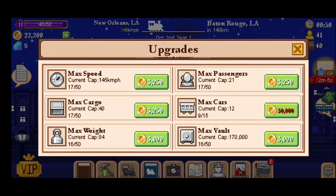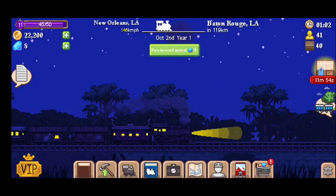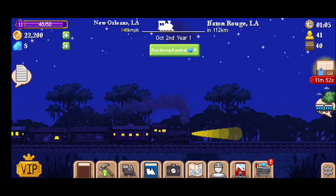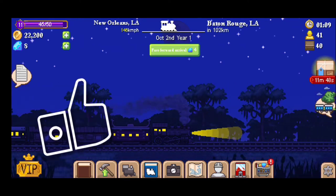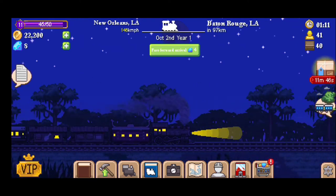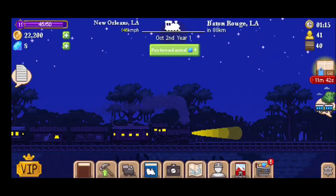You're going to be able to increase the speed, the cargo, the weight, the vault, the cars, and the passengers. Right now I'm carrying up to 17 passengers and my maximum capacity is 50. You'll be able to increase how many cars your engine can pull, but if they're really heavy your maximum speed is going to decrease, so watch out for that.